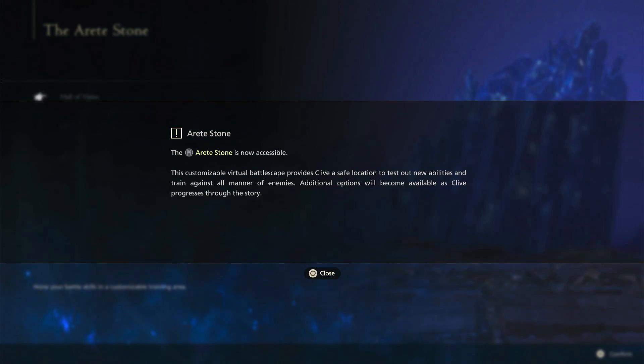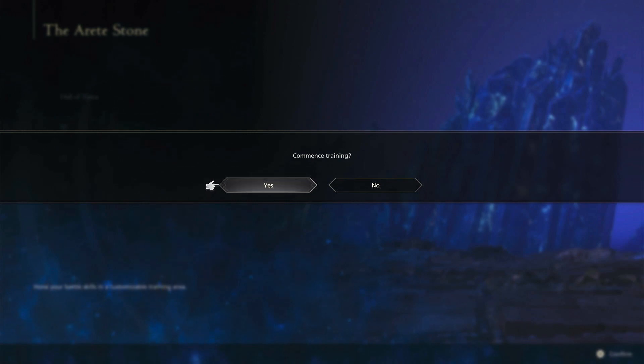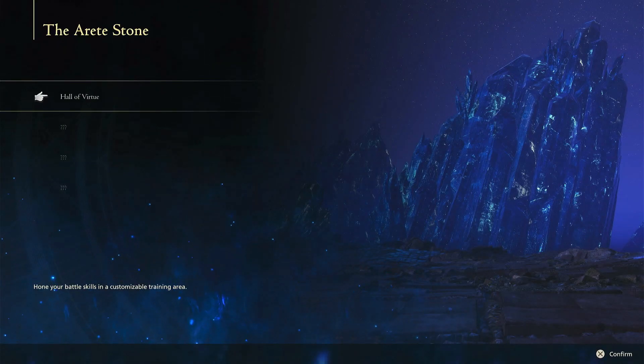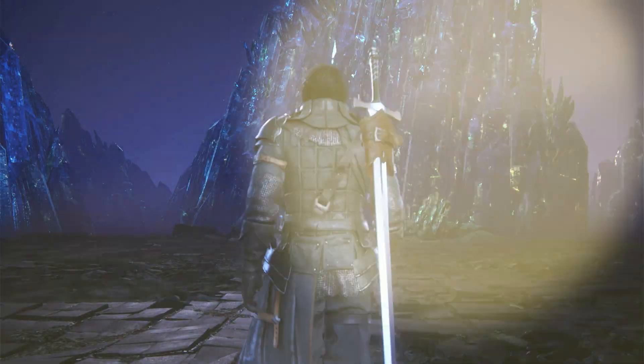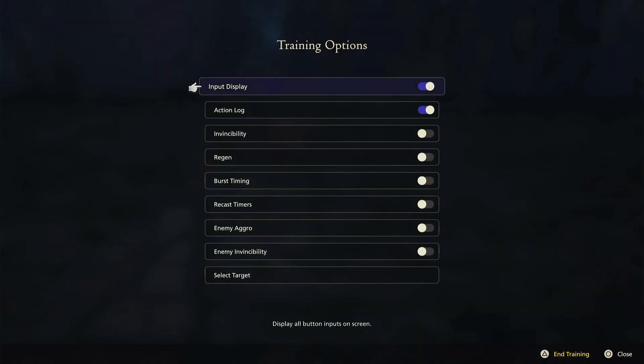The red stone is now accessible. This is a customizable virtual battle escape — provides Clive a save location to test out new abilities and train against all manner of enemies. Additional options will become available as Clive progresses through the story. Training mode — the virtual, fully customizable battle escape. Options include action lock, invincibility, and regen.